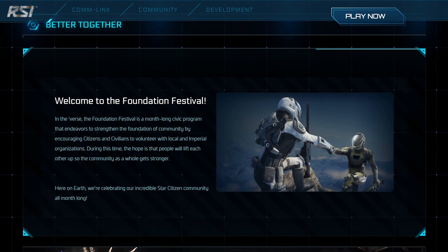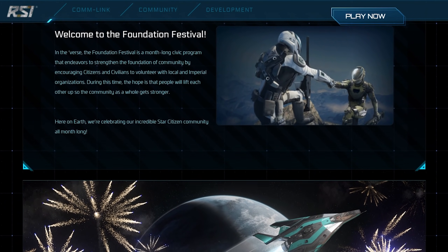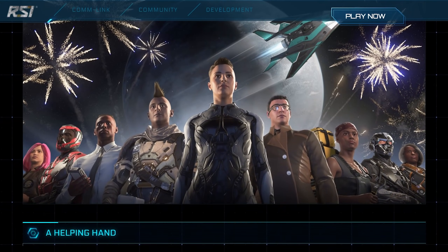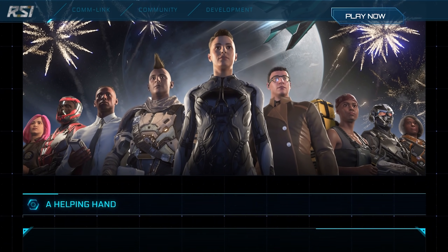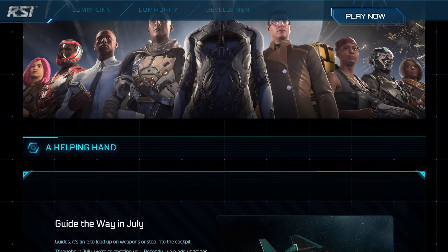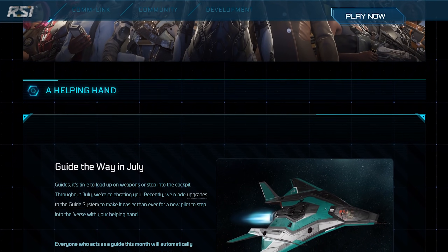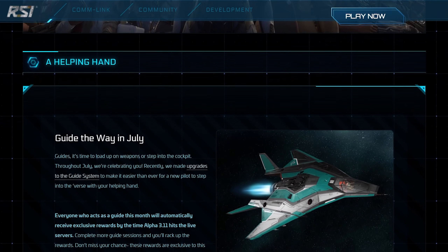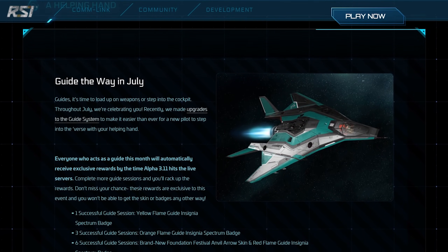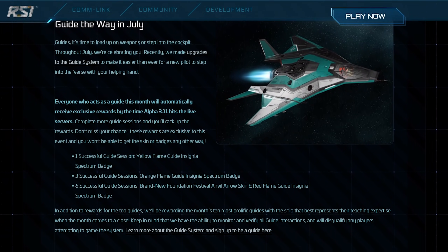Last year we had the Foundation Festival throughout July and I'd expect something similar this year. It celebrates the Star Citizen community and getting new players into the game, and in lore it celebrates humanity coming together — Imperator Day and that sort of stuff. It previously encouraged players to participate in the guides program on the RSI website, where new players get paired with a guide who teaches them specific gameplay loops. People got rewarded with exclusive badges, skins, and ships for being good guides.